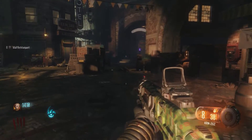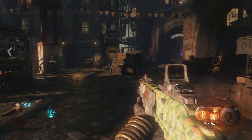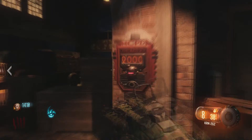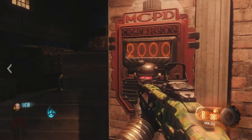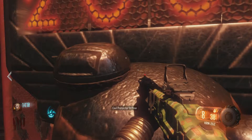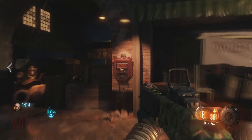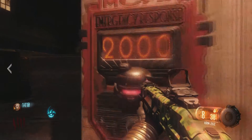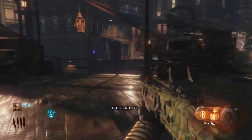Hey, what's up guys, this is Robert or Funky Giraffe, and today I'm going to show you Black Ops 3 Shadows of Evil map — the new map for Black Ops 3 Zombies. I'm going to show you the Civil Protector units that are around here. You'll see it says Civil Protector Offline. I'm going to show you how to get that working. I like to call them Child Protective Service, but that doesn't matter right now.